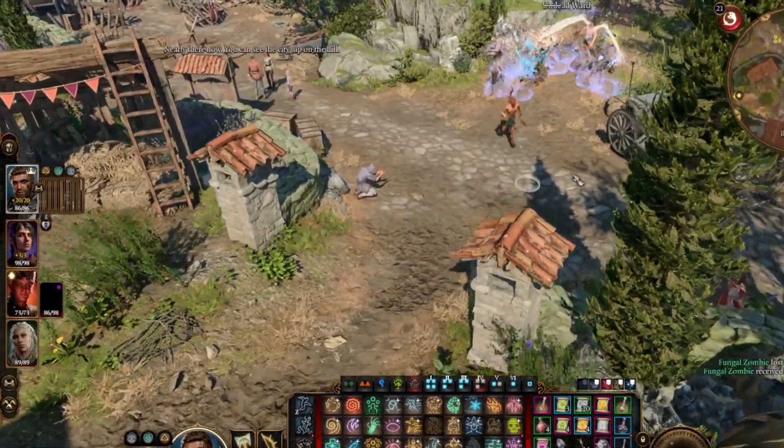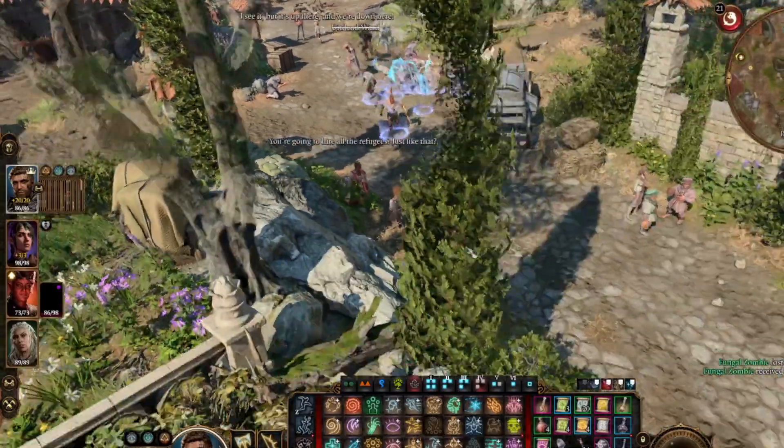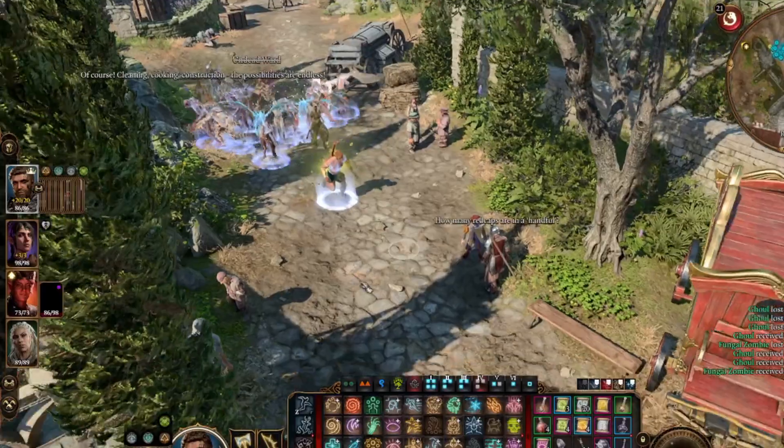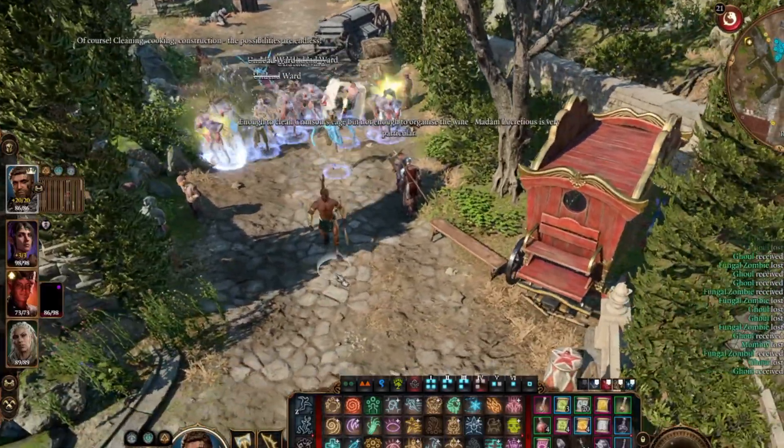So these are all the summons you can get — this is our army following us around the city. Things will start expiring soon, but as you can see there are a lot of them.